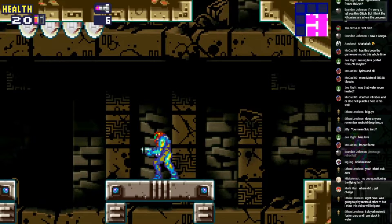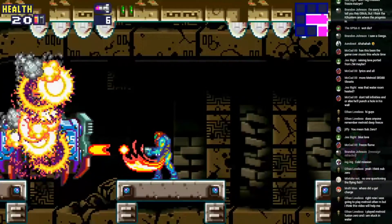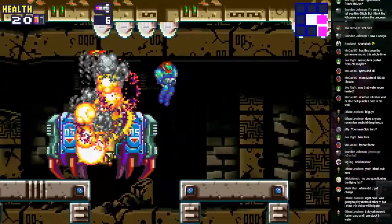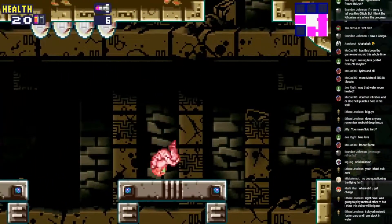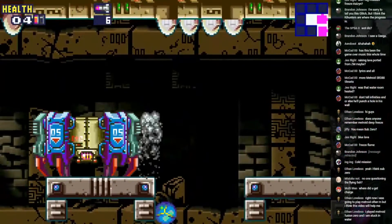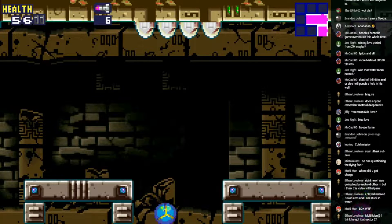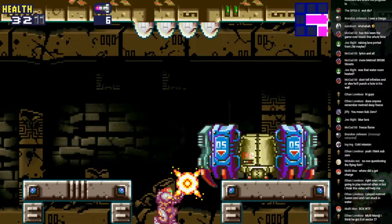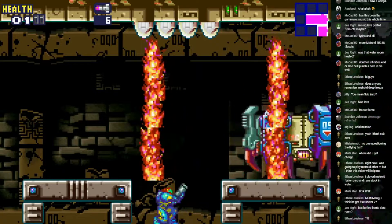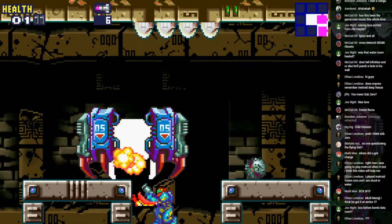If you played Metroid Fusion Zero you have made really poor life choices. I don't know if you see it but there's a big robot in your way. I want to see something — you're losing health by eight units per second.